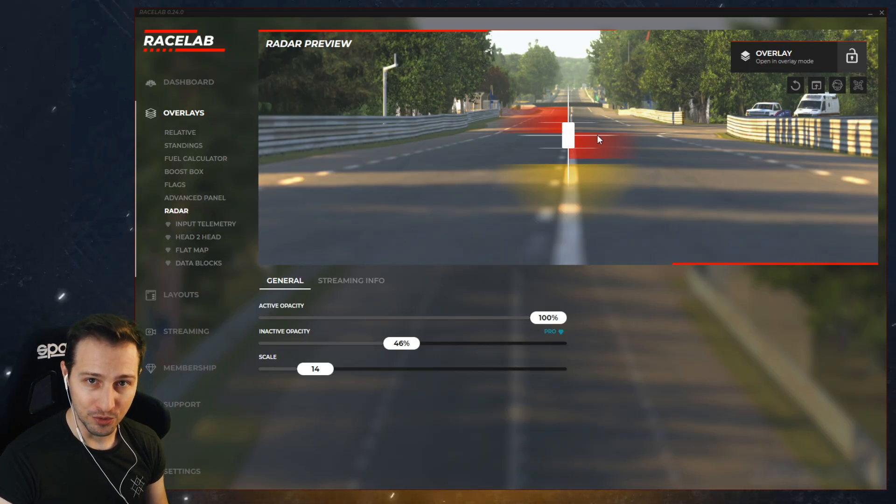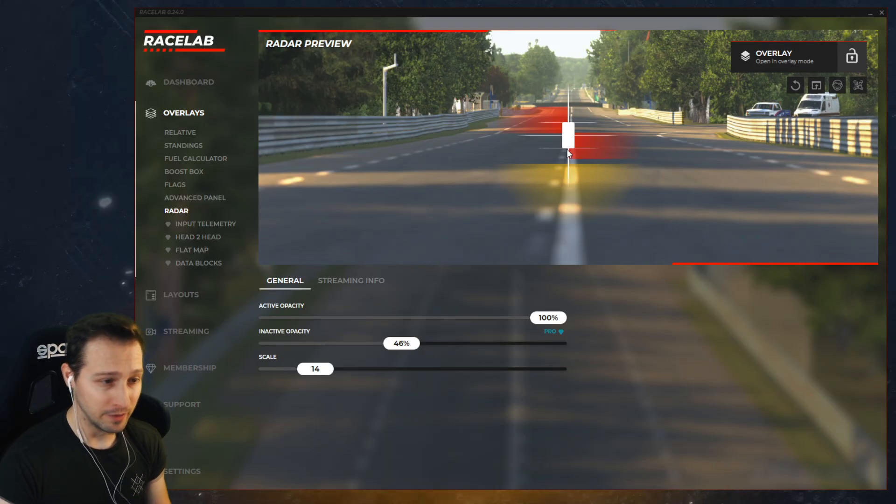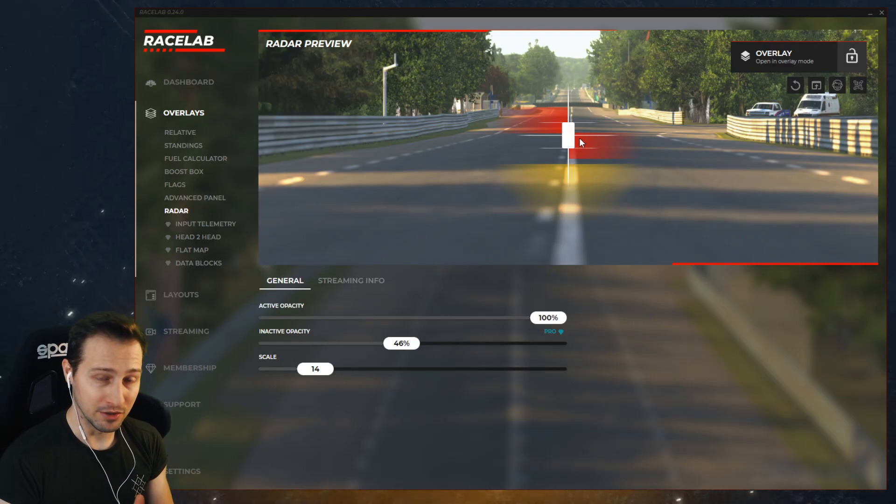If someone is getting closer to you from behind, you're going to see this orange marker. And this orange marker is going to get closer and closer to this white box, which is your car. If it gets real close, that means the car is just behind your bumper. And at the moment your opponent comes next to you, you're going to see him with this red marker.